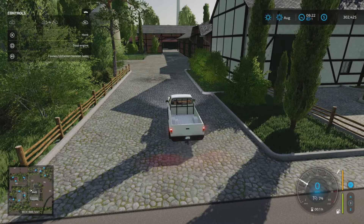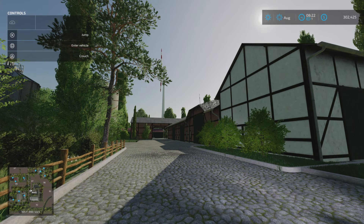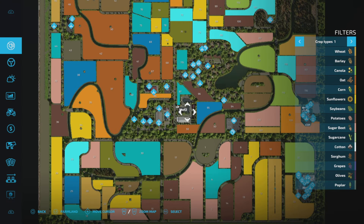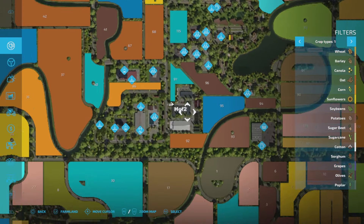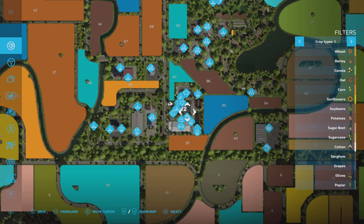And then we turn in to Hoff 2. Sometimes maps will have it where they are actually numbered, and these are — it says Hoff 1, 2 and 3 on the map. Sometimes it just has a plot with a farm on it, and then I will number them as I go around. But these do actually have numbers. So here we are at Hoff 2. Hoff 2 is here — we've got 271,000. We'll get this one now. Do that, that, and that. And all those triggers appear.